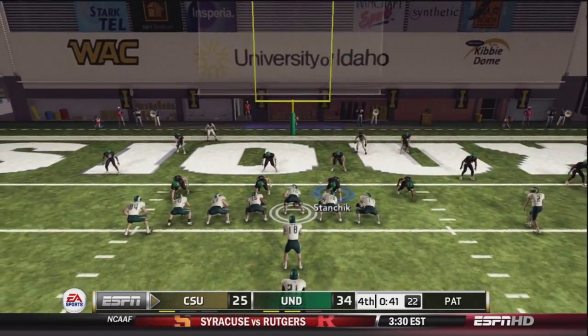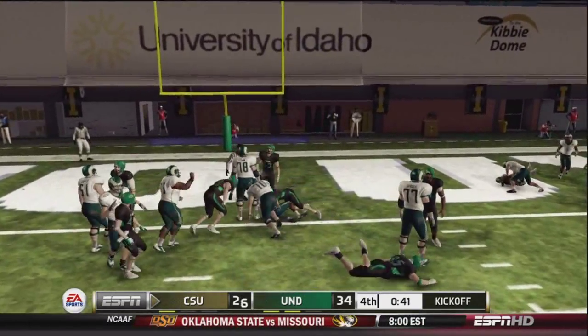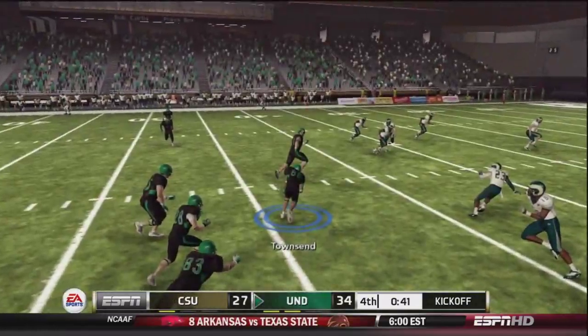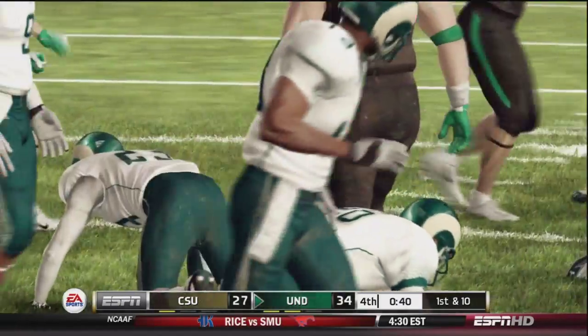Now they're going for two to make it a seven-point game. They give it to Jones — the exact same play they ran before, but they succeed this time. It's 34-27. Onside kick, and Townsend does it — he saves the game and UND will walk away with the upset victory.